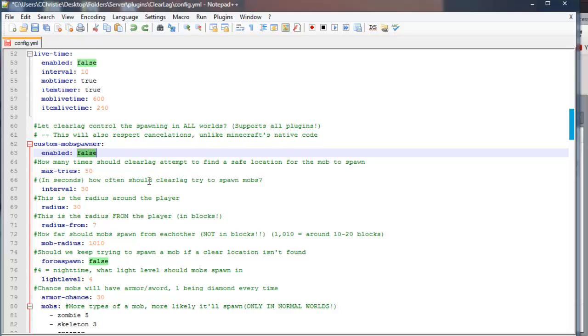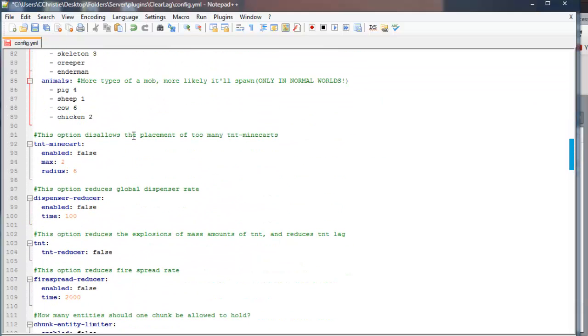Just don't forget — if you actually want to use this feature, set this to true. Let's keep it at false by default for now. This says if you want the placement of too many TNT minecarts to be disabled. By default it allows you to have two minecarts within a six-block radius — you can enable this if you want. And this reduces the global dispenser rate, so if a dispenser is dispensing stuff, this will reduce the amount of time the dispenser is working.